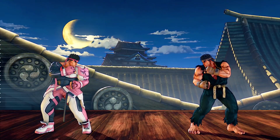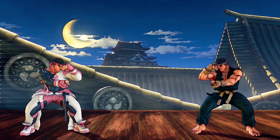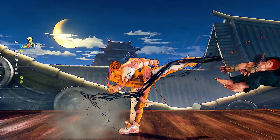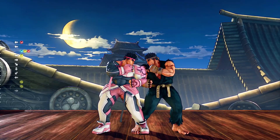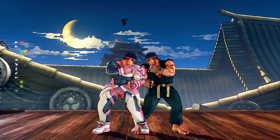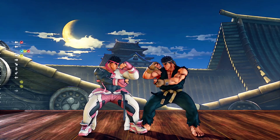It's important to note that some of Ryu's normals slightly move him forward, which makes some follow-ups only possible with extra distance. This applies to standing medium punch, crouching hard punch, and standing hard punch, so please be extra careful when following up with those three normals.